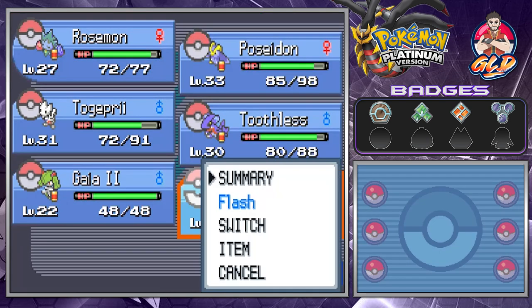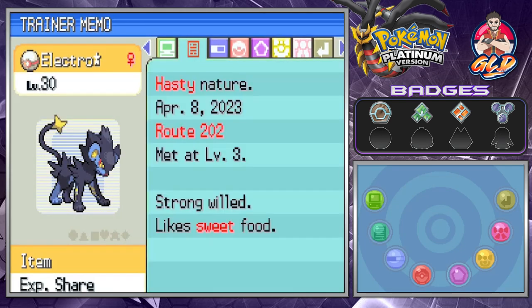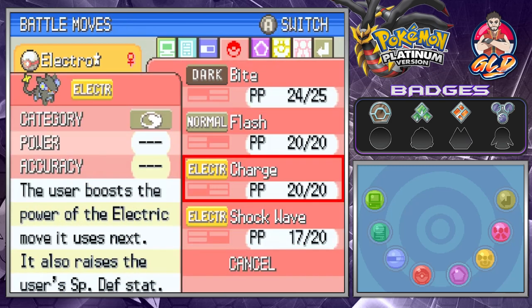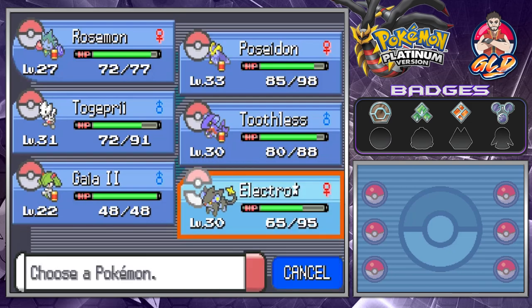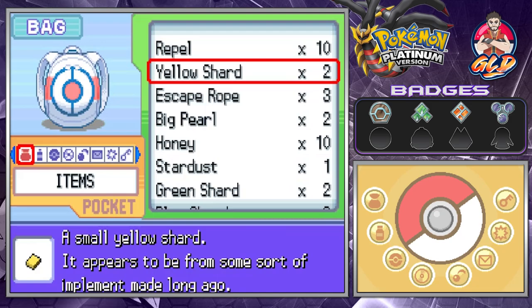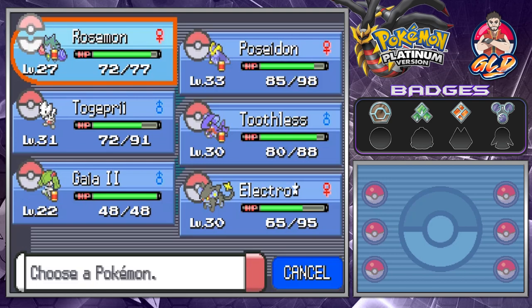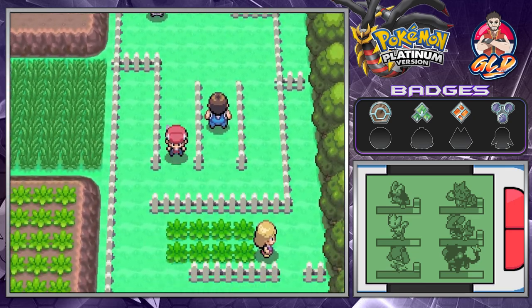Let's take a look at our pokemon Luxray. It's a pure Electric type, looks pretty nasty, has Intimidate, and its physical attack is much better than its special — we will be taking care of that. Let's give the Soothe Bell to Roserade because Roserade also needs to evolve.